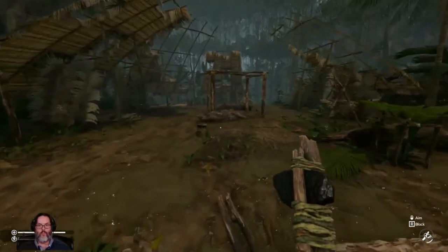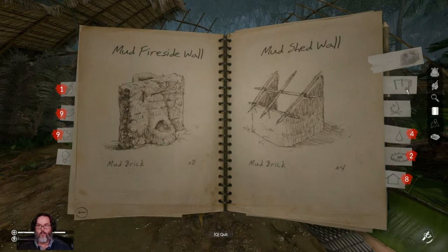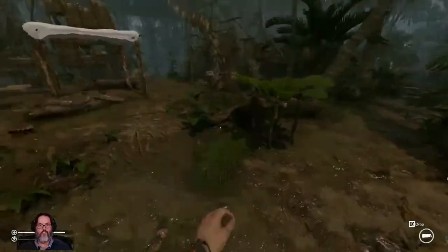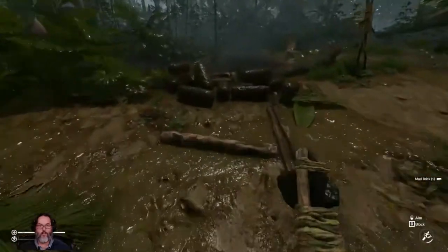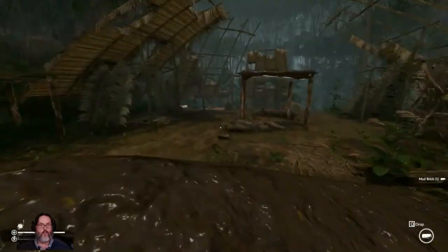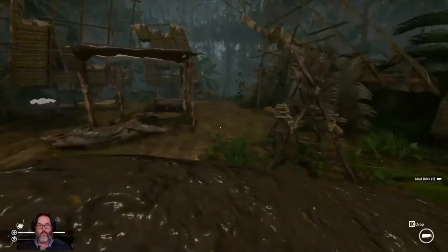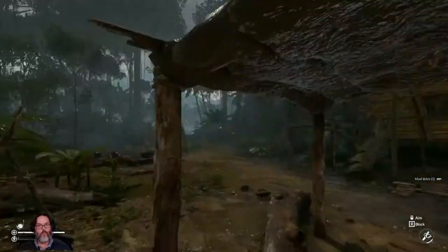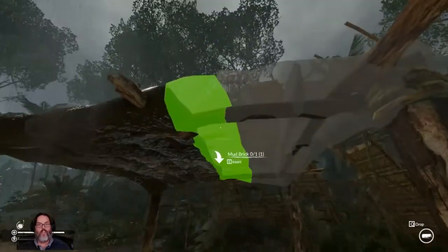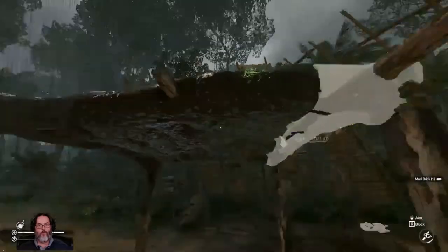All right, now over here I want to build a mud roof. There we go. I wish we could carry two or three of these but we can't. Get this built up. The bad thing is it takes seven to make anything and you can only make six in a single batch, so you're always having to get an extra batch started.